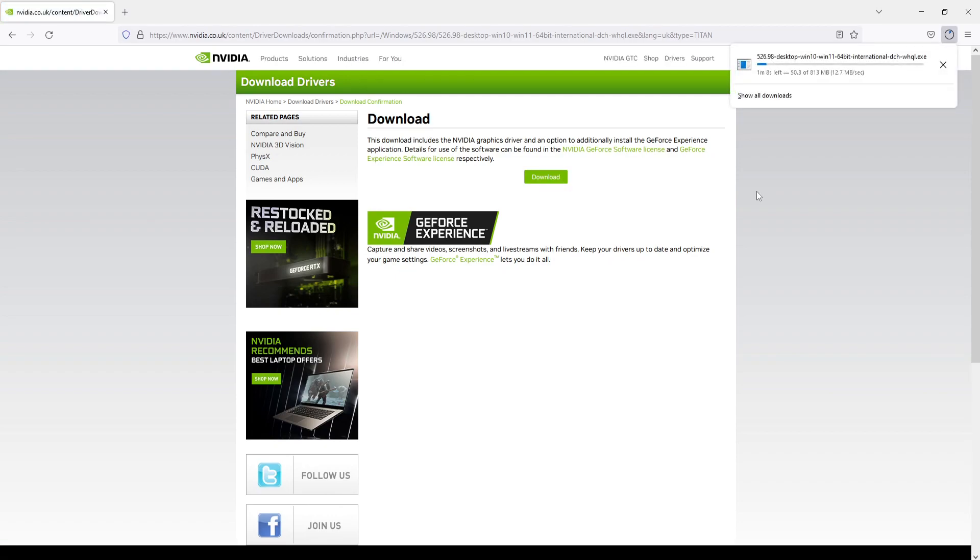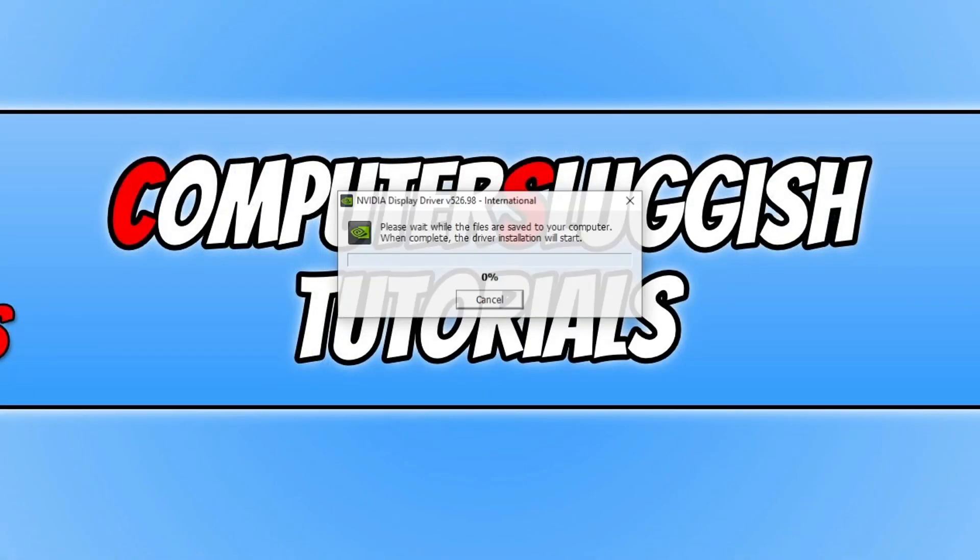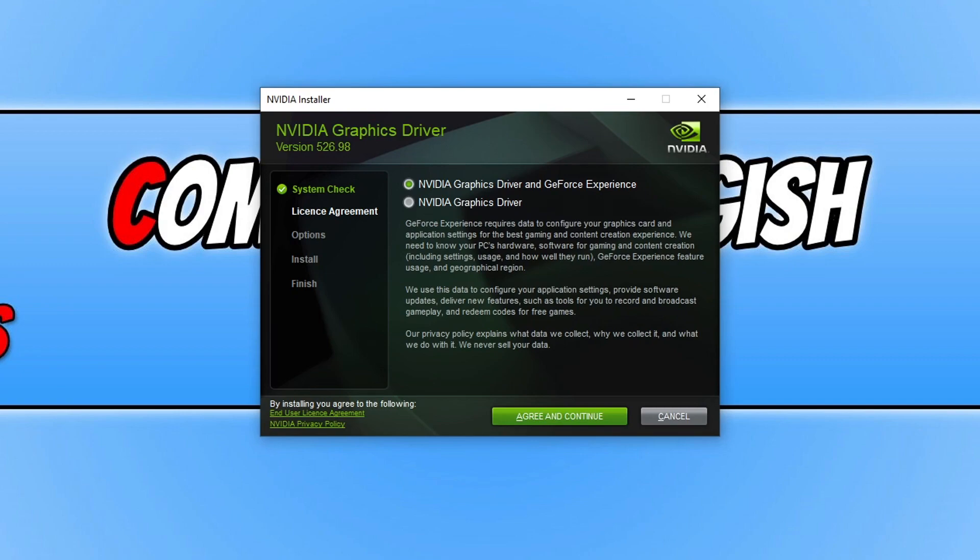Once the file has finished downloading, go ahead and run the setup file. You will now have a window that looks like this — press OK. You will now have two different options: you can either choose to just install the graphics driver only, or you can also install GeForce Experience with the driver.